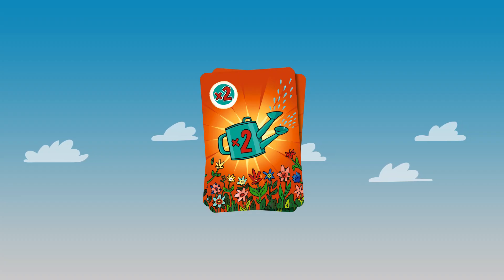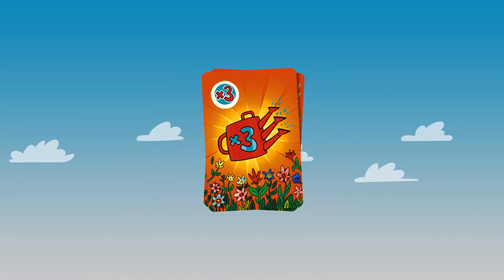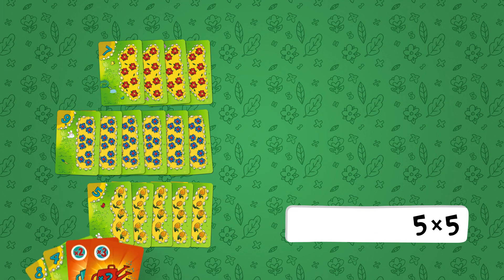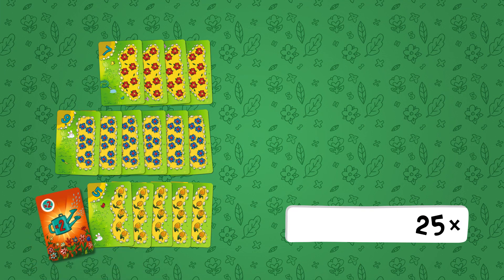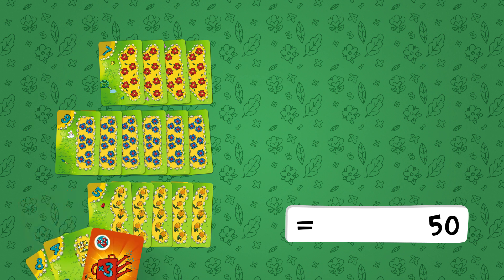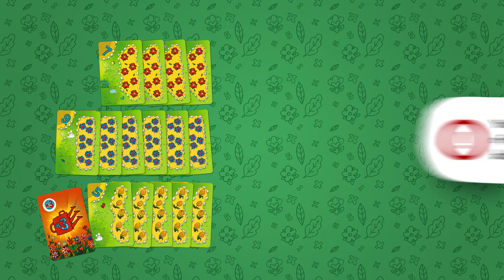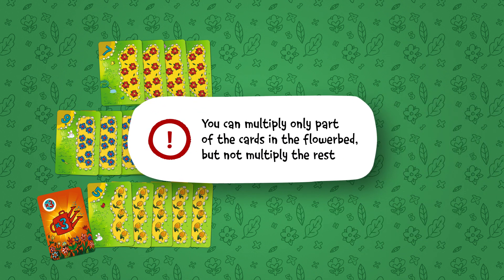The flower card deck has two types of cards that increase the yield. The Magic Watering Can can double or triple your yield. This card can be placed on any flower bed, meaning that flower bed has twice or thrice as many flowers. The Magic Watering Can multiplies all the flowers on the flower bed at once — it can't be applied selectively to just part of the flowers.